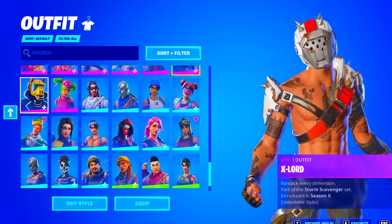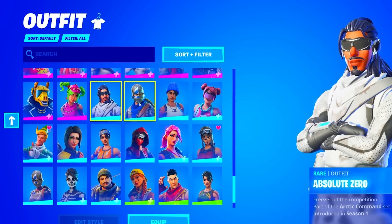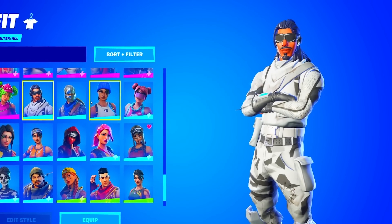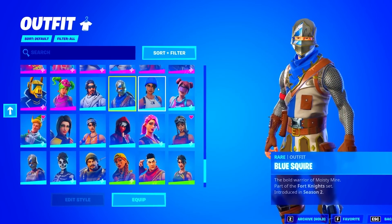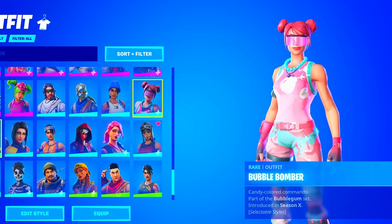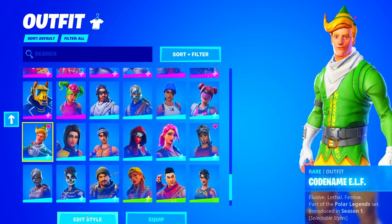We got the Whiteout. The Wingman. Ex-Lord. Yonder. Zoe. Absolute Zero — more like Absolute Trash. Sorry if you like this skin, but the textures just look terrible. The Blue Squire. Blue Team Leader — these both are pretty rare. The Bubble Bomber — I like this skin a lot. Codename Elf. The Dark. Let's check if he has the other style to the Codename Elf — he does!